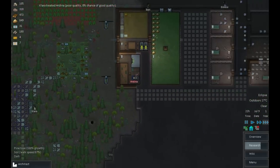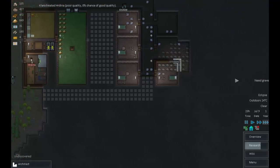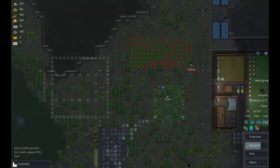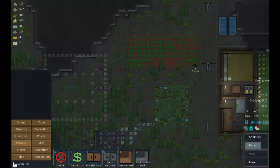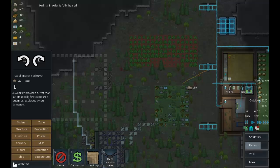Right, we need to start thinking about this episode's priorities. I think the main one is getting started on these walls and perhaps looking at defenses a little bit. With that in mind, let's get a turret built — just one will do.